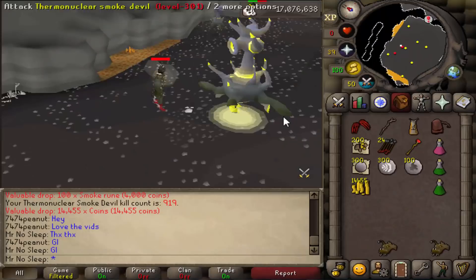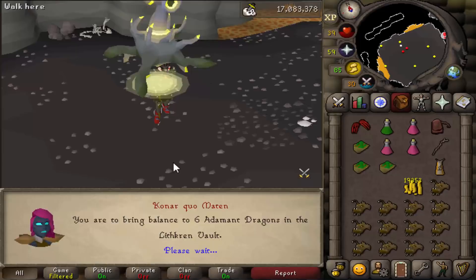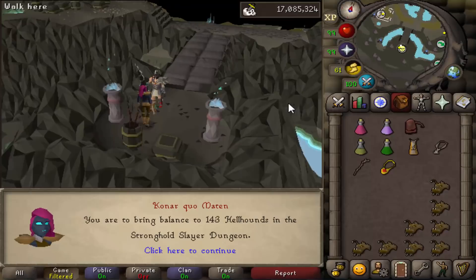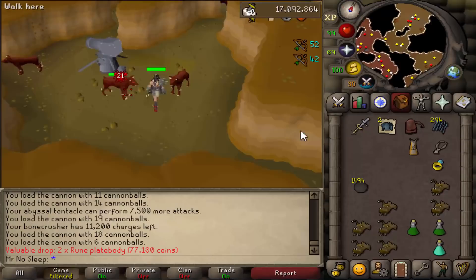Moving on from the Black Dragons, I was assigned 157 Smoke Devils. I haven't been to Smoke Devils in over a year on this account. I really didn't enjoy this task and didn't get a single Konar drop, even after killing the boss instead of the smaller ones. Same goes for the Adamant Dragon task - no drops - but I did receive 90 slayer points, which is nice in case I needed to skip any tasks. I only skipped about two throughout the whole video.